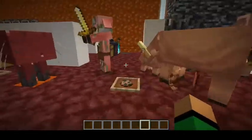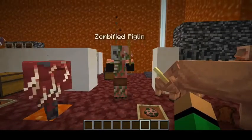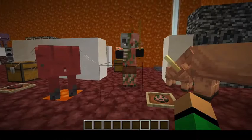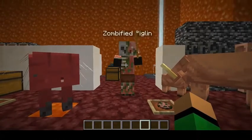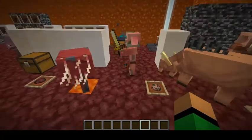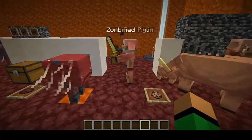Our next mob is the Zombified Piglin, formerly known as the Zombie Pigman. It is also a passive mob until you anger it. There's nothing unique about this mob except for its brand new texture. It can be found in the Nether Wastes and the Crimson Forest.